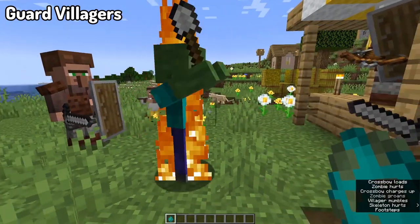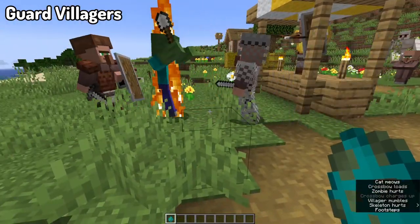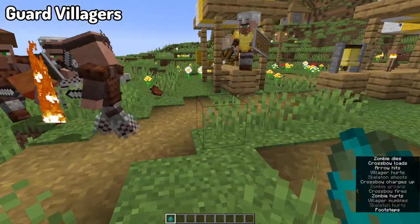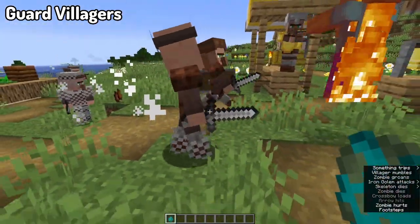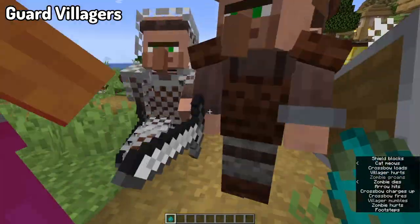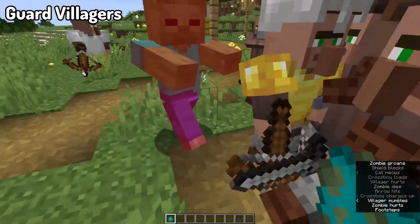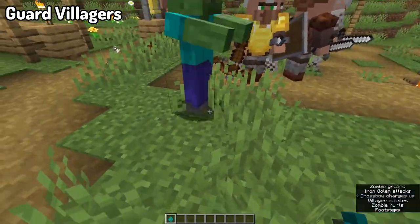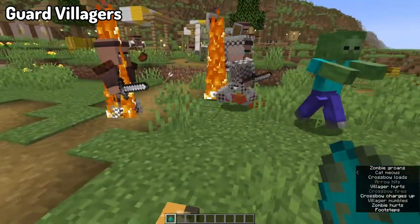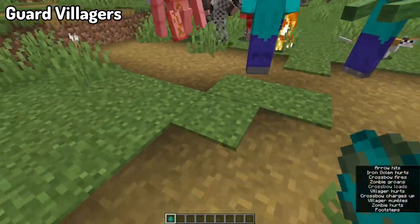Moving into our next mod, we've got Guard Villagers. Are you tired of your villagers dying off because the golems are too lazy? This mod adds guards as a solution, as well as new villager-related AI changes — adding in a collection of new villagers that will spawn by default in a village and will actually help guard and protect it, some spawning with crossbows, some with swords, as well as some armor kits, ultimately making it so that you don't have to protect your village all the time.